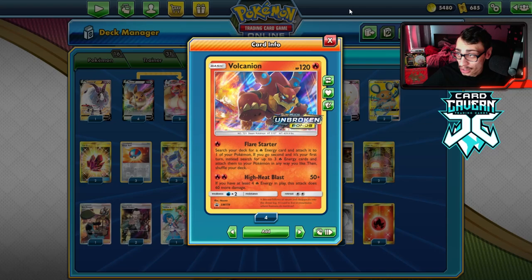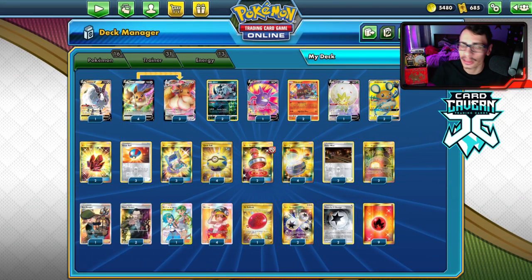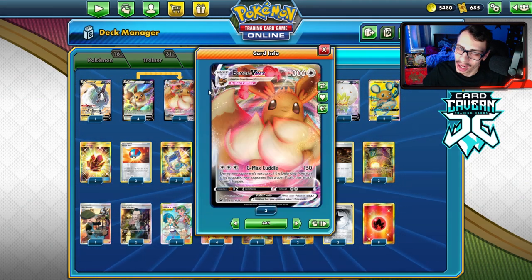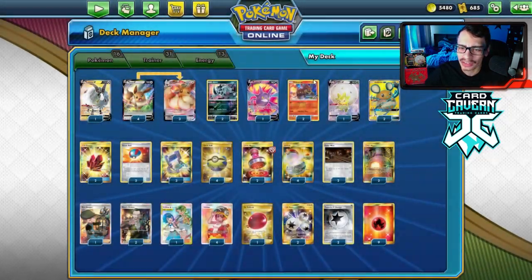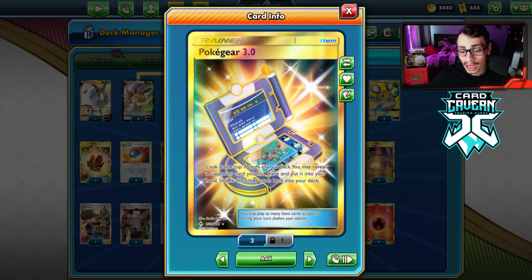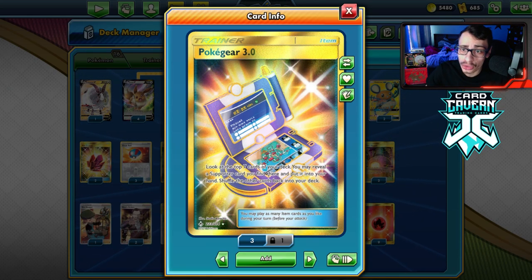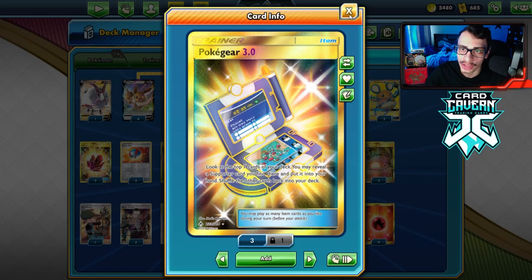I'm playing Volcanion to Flare Starter your Eevees. There's no other Fire Pokémon in the deck — I just want it to be the Eevee show. I'm playing Fire Crystal and only 16 Pokémon, so I'm opting for Great Ball over Nest Ball. I have four Quick Balls and three Poké Gears. This is not a Jirachi build, so Poké Gear to find supporters is very crucial since we don't have a way to find supporters efficiently.